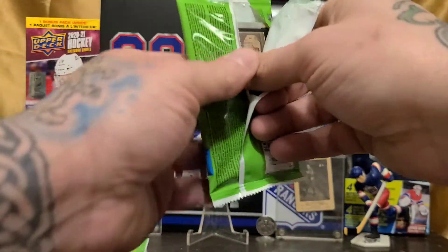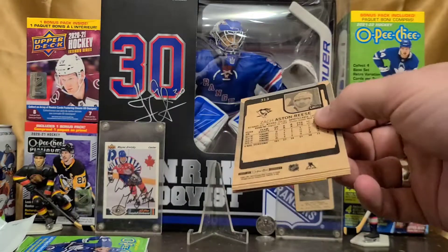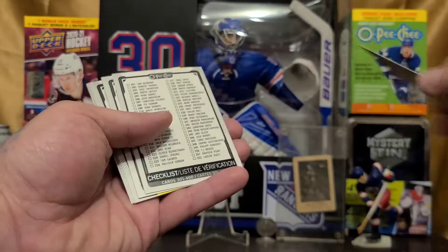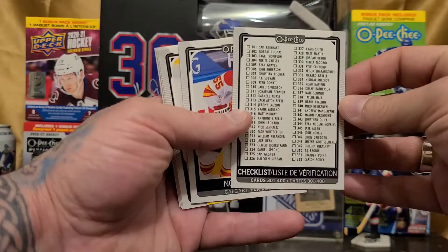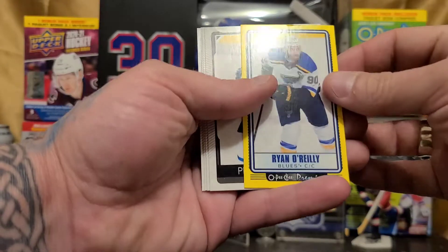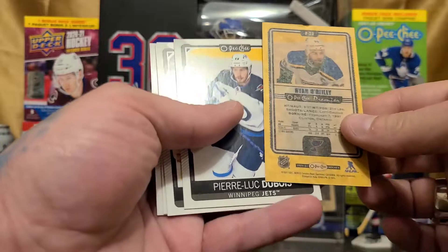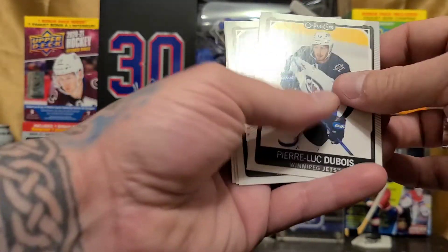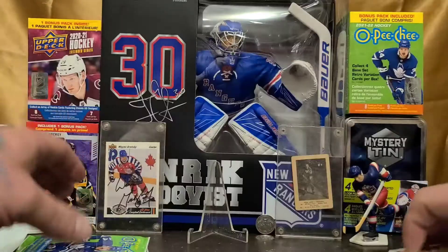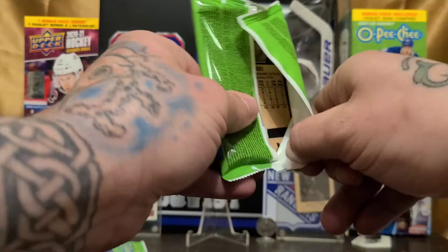Next pack. The fun part is going to be organizing this all after I'm done the video. We've got an Alex Kerfoot and we've got an O-Pee-Chee checklist, 301 to 400. And we've got ourselves another tall boy that's been hurt pretty bad in the pack — Ryan O'Reilly. You can really tell the texture in the cards — that old school cardboard feeling.